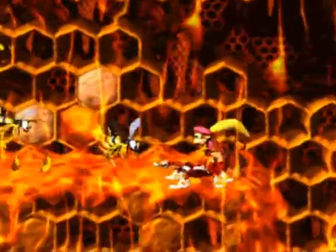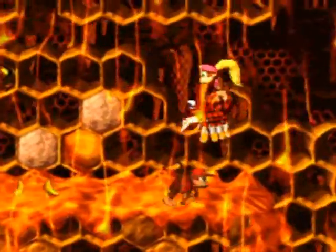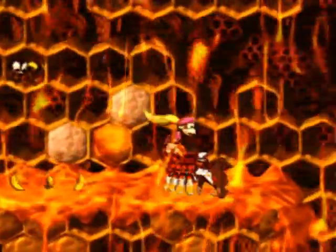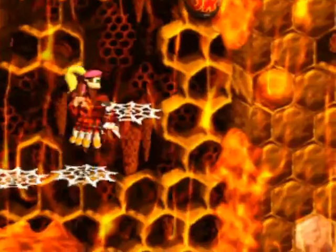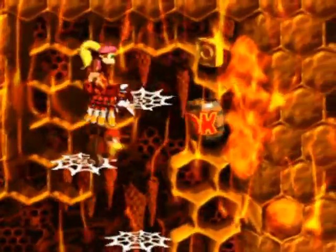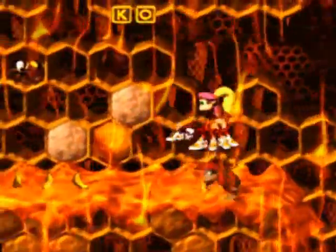I believe a zinger would be covering that barrel if I didn't have Squitter there. I want to see what's up here, just for the sake of exploration. It's the letter O, and a Donkey Kong barrel of course, but that's not what I'm looking for.